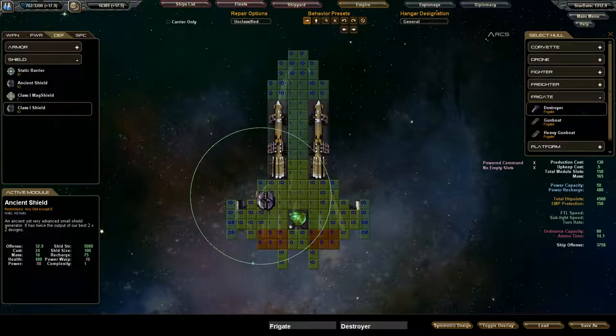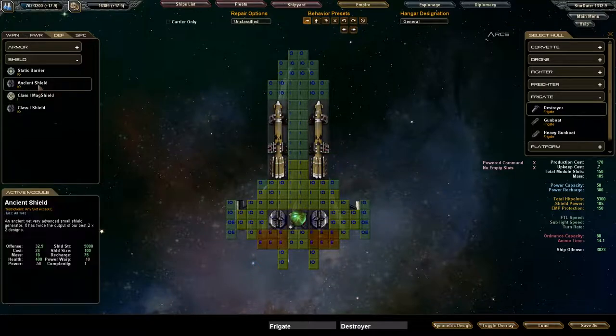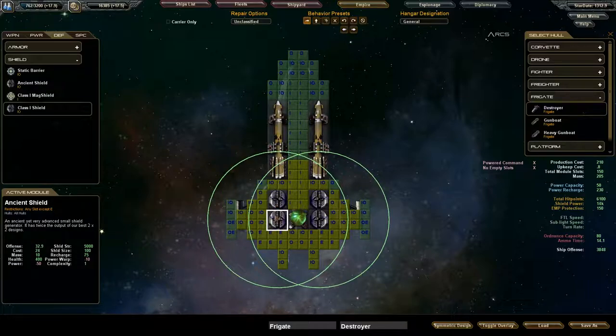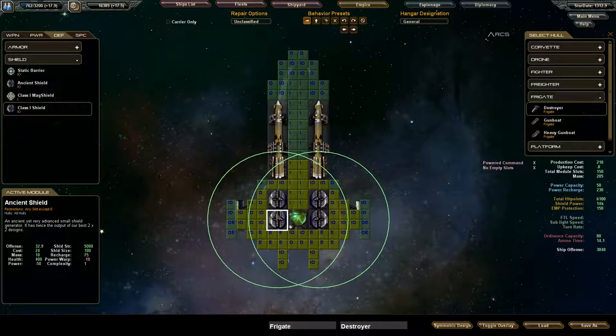Now here's the best thing about the remnants — their shield. Look at the shield here: 5,000 shield strength, 100 shield size, recharge at 75, power at warp is 10. Compare that to the Class 1 shield: 2,000 shield strength, 75 shield size, 30 recharge, power at warp 120. Ancient shield is 10 power at warp — holy shit. And the actual power is 75. It is ridiculous. The only thing about the ancient shield is it's a little bit more expensive — it costs 24 production versus 16 production. But I think it's worth it.